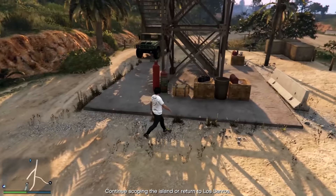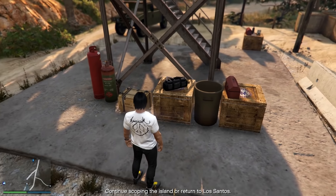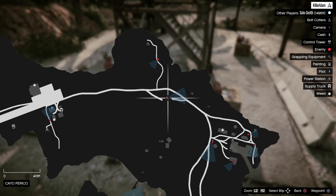The first grapple hook was actually at the bottom of this tower here. You see that black bag — it kind of has a grapple coming out of it, so obviously that is a grapple hook. It is found here on the map, so be sure to head there. Be careful of the sniper in the tower and a car that does patrol through there, so watch for that.